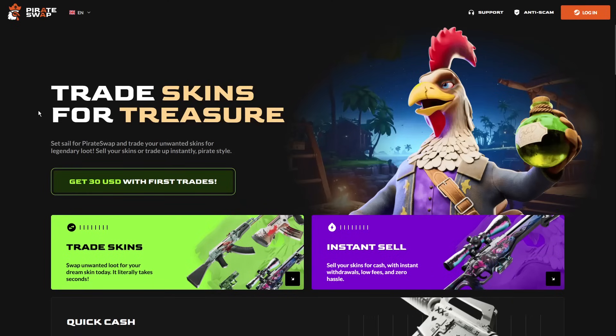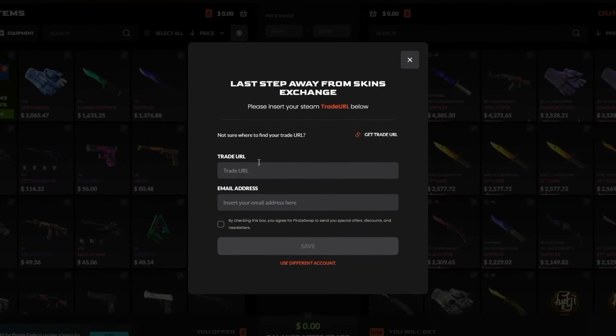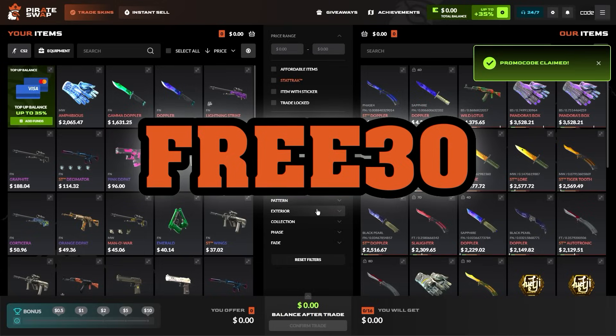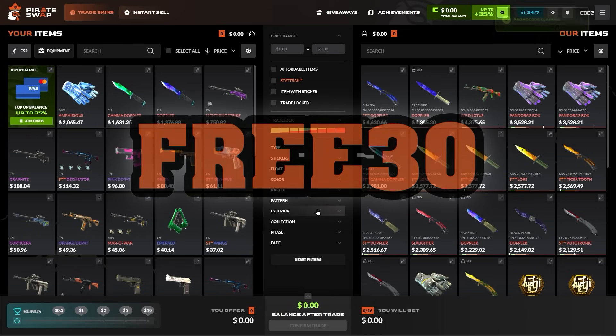Before we continue with the video, make sure to check out Pirate Swap. Pirate Swap is an instant skin exchange website for your favorite skins, and you can even save up to $30 on your first three trades. Simply log in with your Steam account, add your trade URL, and on the bottom left just add a promo code. Just type in FREE30 and enjoy $30 for your first three trades completely for free.